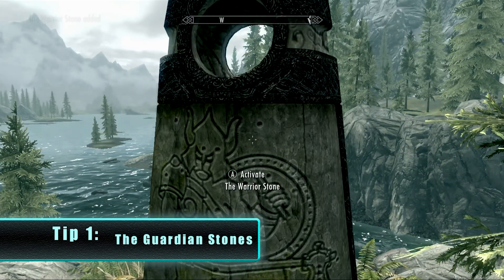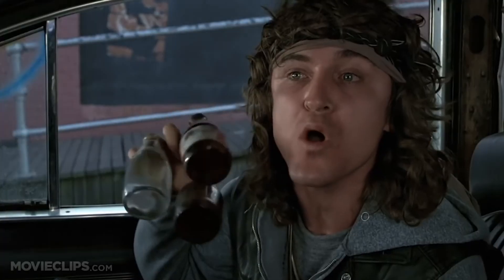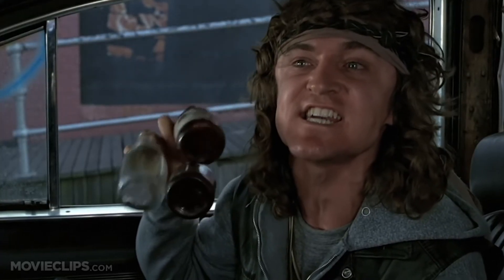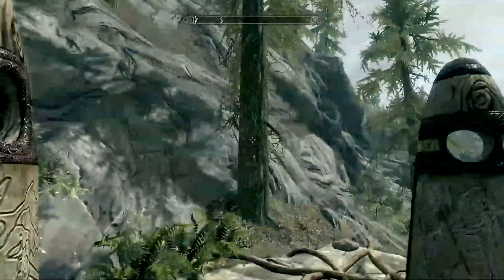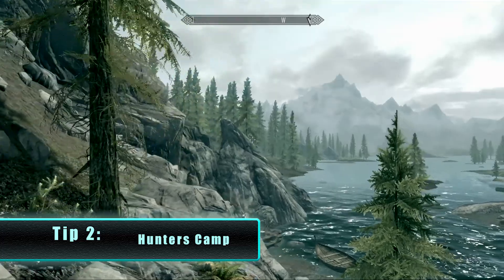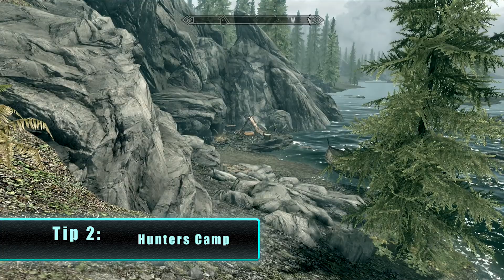When you're done with the Guardian Stones — and here's a hint for what I chose — that brings us to the second tip. If you go right past the Guardian Stones you will see a little hunter's camp.